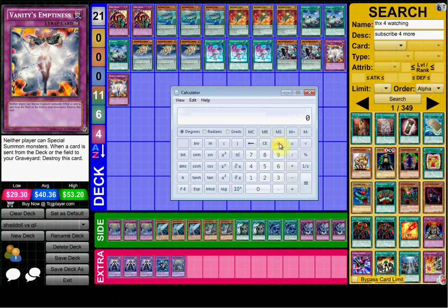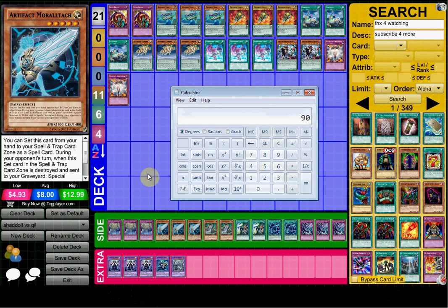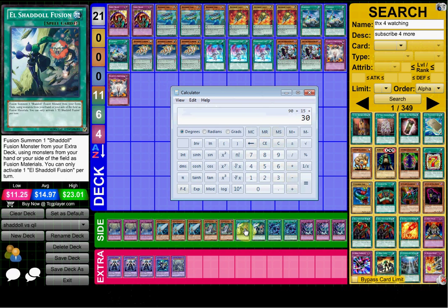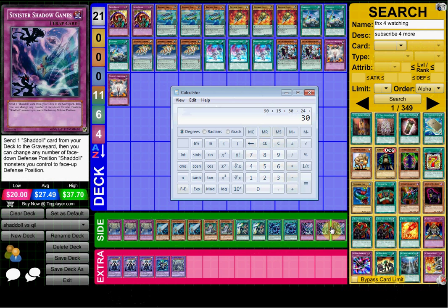Now let's go on to lovely Shaddoll Artifacts. Starting with the Artifact engine — Artifact Moralltach is around 30 a piece, so 90. Trucks are not that cheap so I'll do 5 a piece — 5, 10, 15. Mathematician — some builds are playing three, some are playing two, I'll just do two, so I'll add another 30 there. Shaddoll Fusion is like 12 a piece so I'll add 24. Some builds are playing two, some are playing three — I think most are playing three, so I'll add another 30. Sinister Shadow Games is really good in my opinion; it's going for 20 dollars, so I'll add another 60 there.